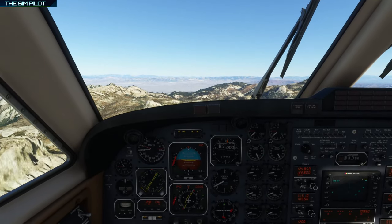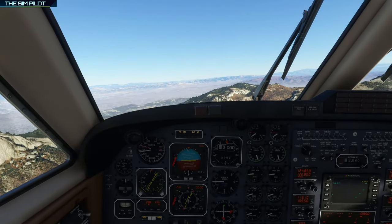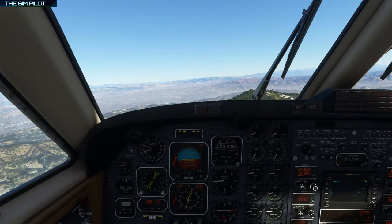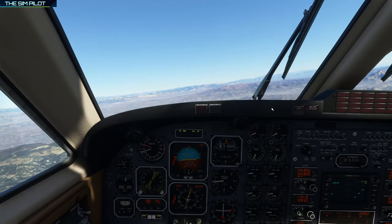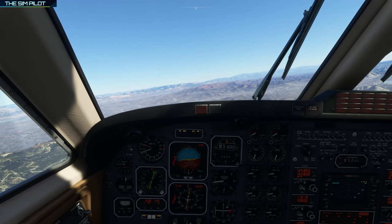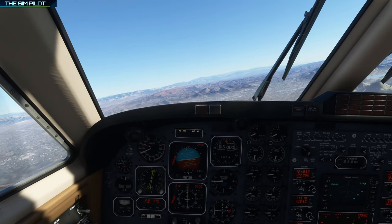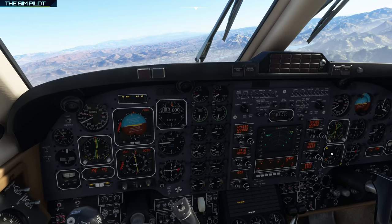We are dropping altitude quite fast — we were supposed to descend to 3,000 after passing the mountain range. That was close — we managed to maintain 3,000 feet. We should be back on course now. Maybe we descended a little bit fast, but we are getting there. We are on course and looking to pick up the signal from the ILS.